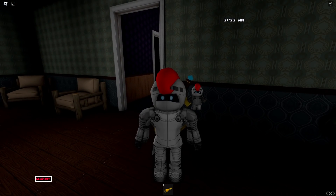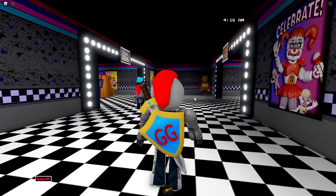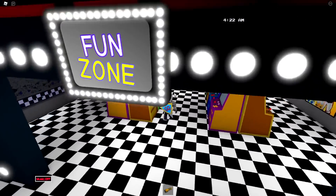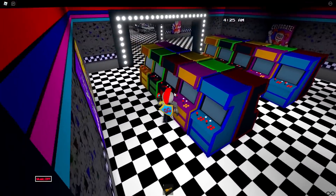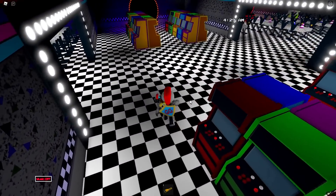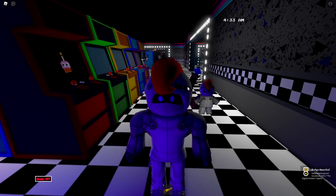Next up is High Score Toy Chica. This is in the fun zone. Now that we're inside, we're gonna keep running forward, and the fun zone is to our left because it says fun zone right up there. High Score Toy Chica should be on one of these arcade machines. Oh, it literally has her cupcake on it. There we go. I remember - it's been a while.